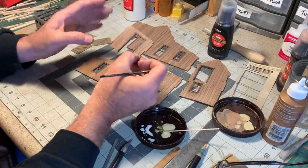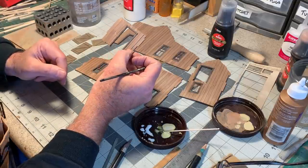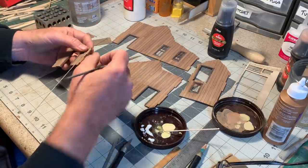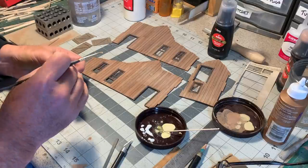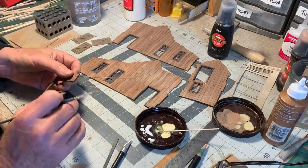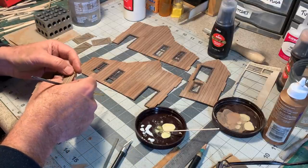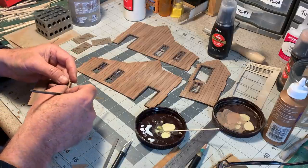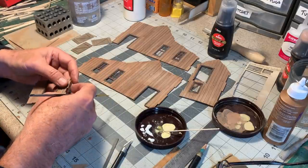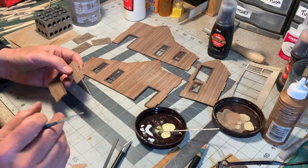I've got the last of the door frames on and now I'm starting on the battens. Admittedly, hand-applying battens is a time-consuming and can be a tedious process, but I really think it's worth it for the look of a building like this. The kit gives you the option to leave the battens off if you want to — I am choosing to put them on.